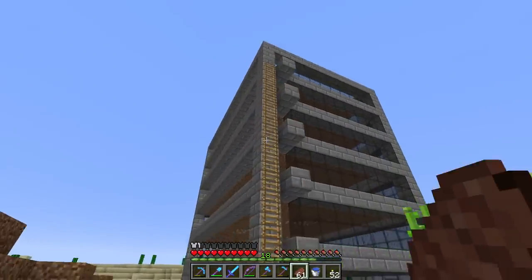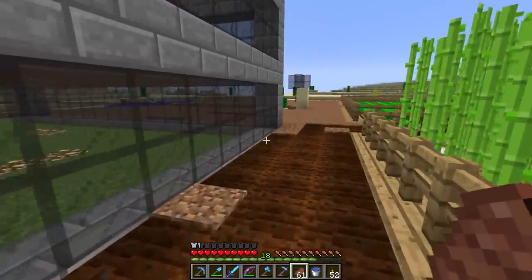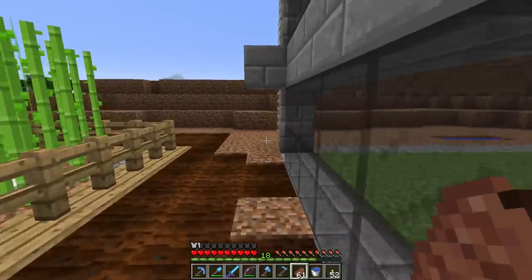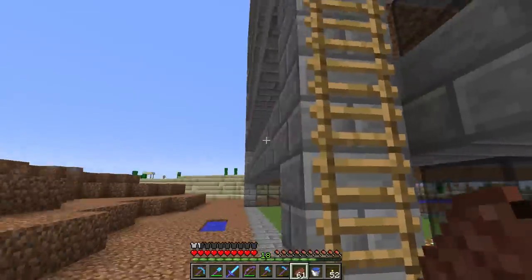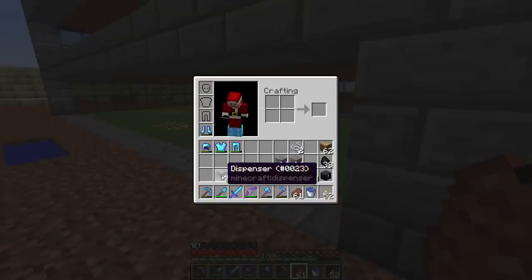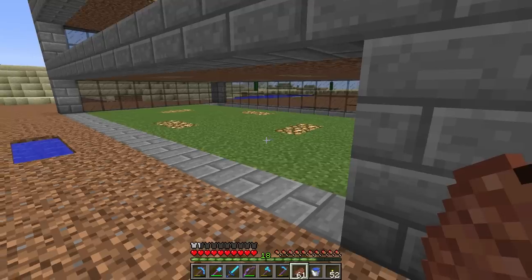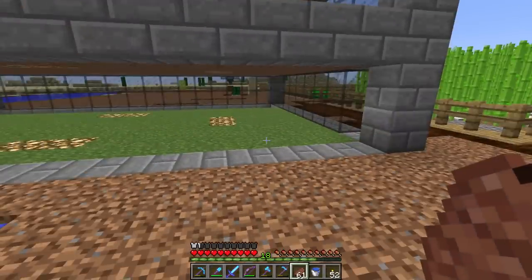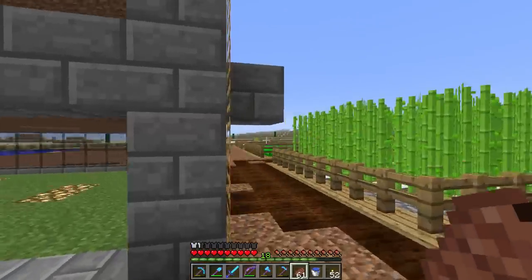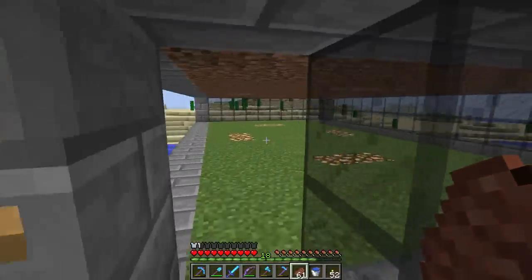We were going to set up an automatic way to flush the mobs off these pads, send them down to the collection area, and ship them off to the nether. The problem is we ran out of string. We need string to make bows, bows to make dispensers. We only had enough for seven dispensers - each pad is 16 long, we have six of those, so we need about 100 dispensers.